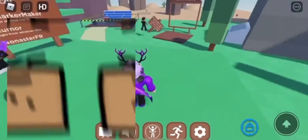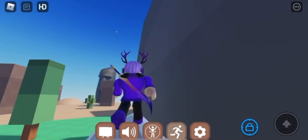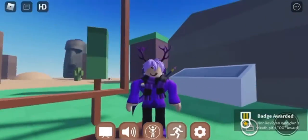Hello YouTube, welcome back to another Roblox tutorial video. Today you should get the new OG cornbread — it's just in the cooler at spawn. When you're there, try to claim it, and you should get the badge on the bottom of your screen. That's how you get this really easy cornbread.